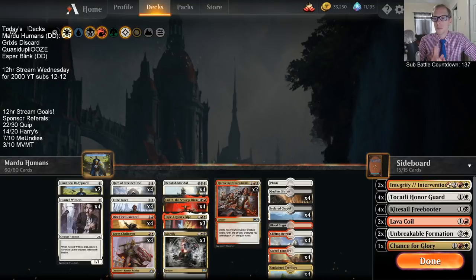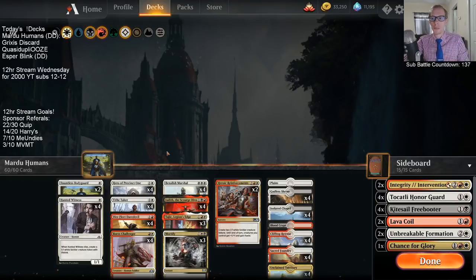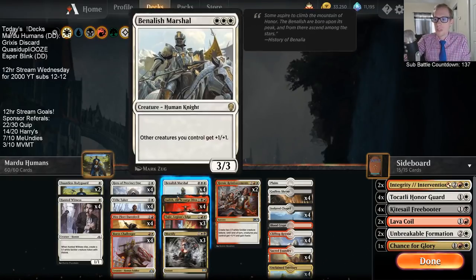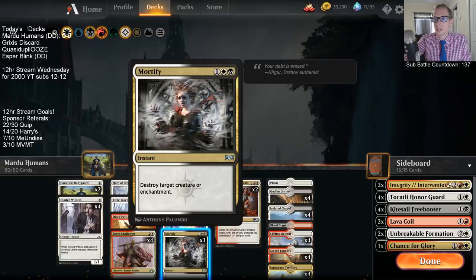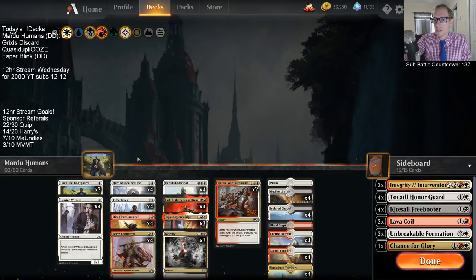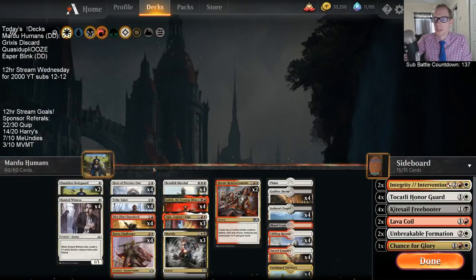We're going more two-color heavy this time — that's the main change the person who made the deck made. We're basically just red-white, and we're very white-heavy with Benalish Marshal, which could be pretty good. The only black splash we have is just for Judith, which is a very powerful and reasonable card. We also have some Mortifies — not so sure about those since they're multicolor, good for Hero of Precinct One, but we don't have a whole lot of multicolor cards.